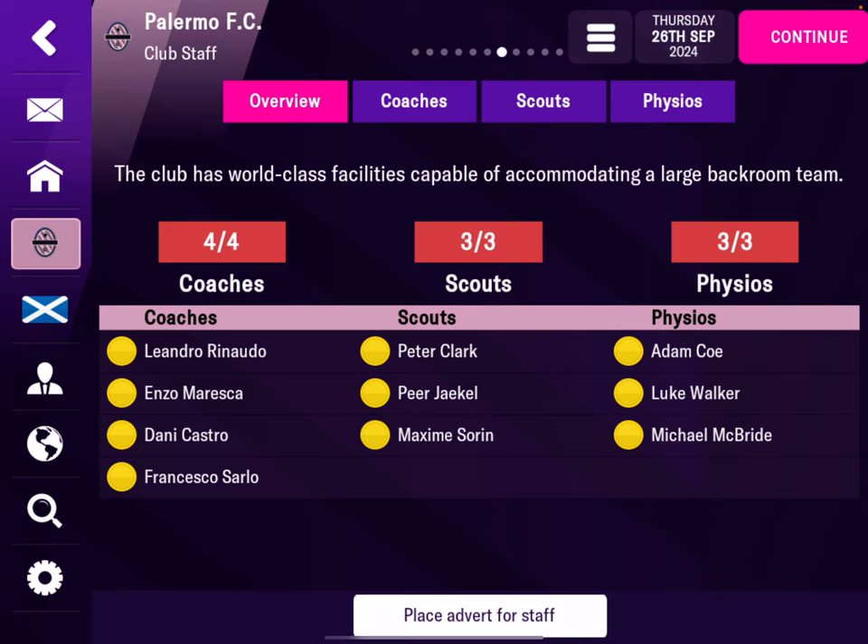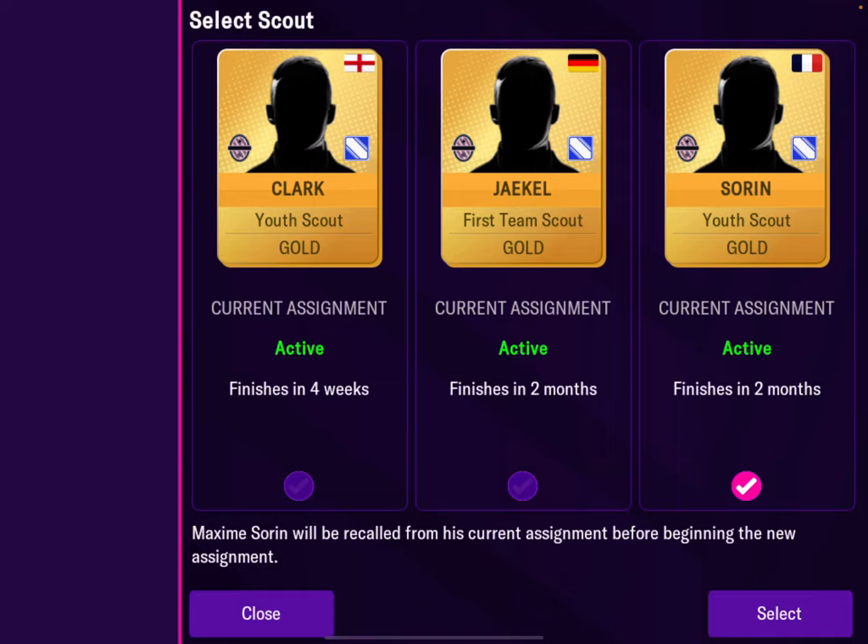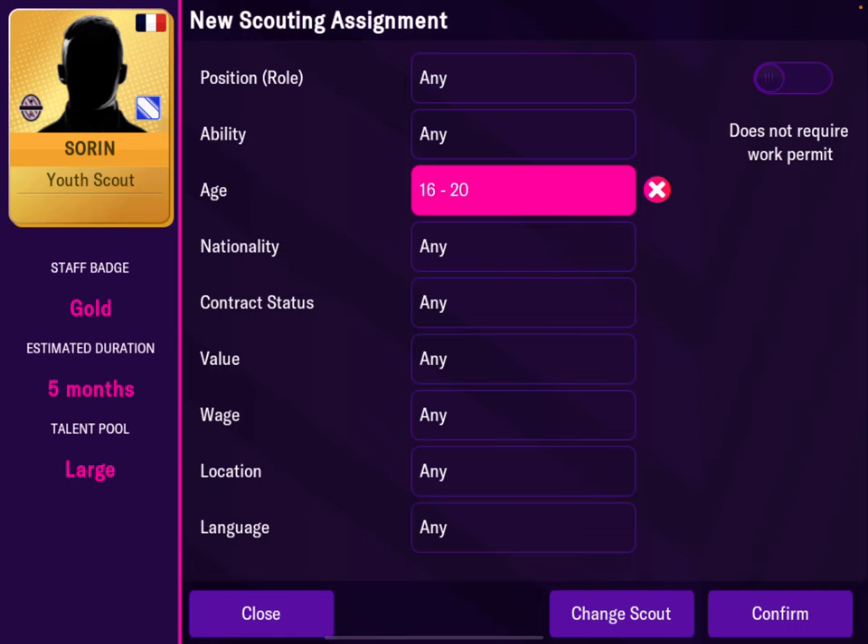Starting point: make sure you have a coach with a youth scout specialist. In this case, my scout is a youth scout. You do the search — always do the new assignment. Take age 16-20 and leave it if it's gold.